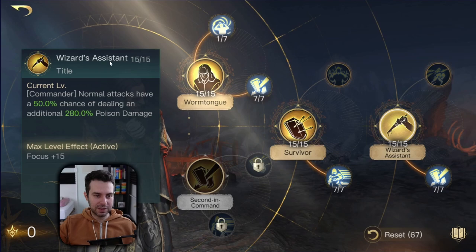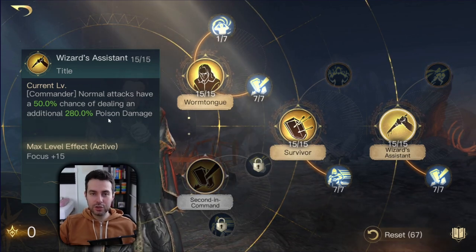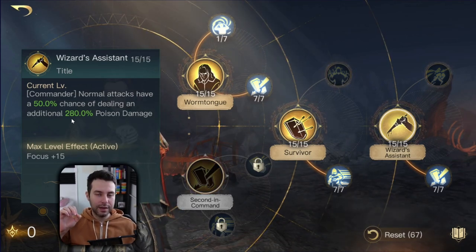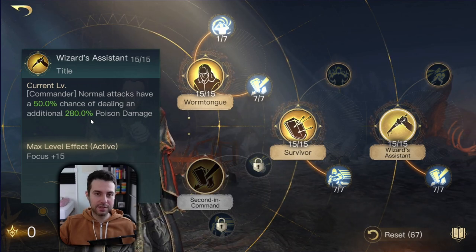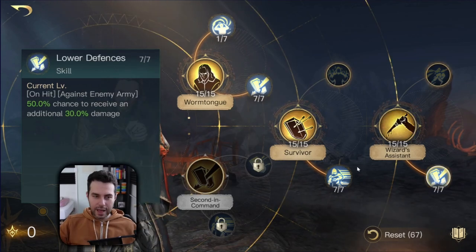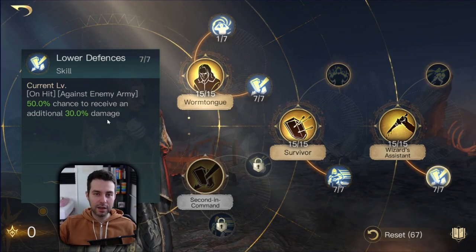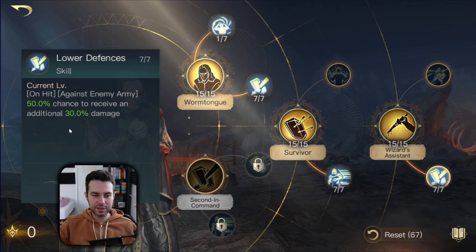At respect level five we have the title Wizard's Assistant. Your normal attacks have a 50% chance of dealing an additional 280% poison damage. When maxed out you also get plus 15 focus. I was told this poison damage scales with focus — I'm not quite sure if that is true, but let me know in the comments. You may also want to equip a Gigantic Hammer with the special effect Frenzy to have this proc twice in a round, which will provide even more damage. There is also a skill giving a 50% chance to increase the damage you deal to the enemy army by 30% — this too is very strong.